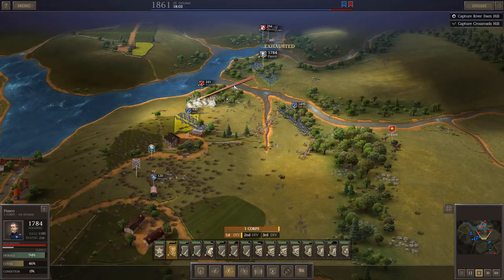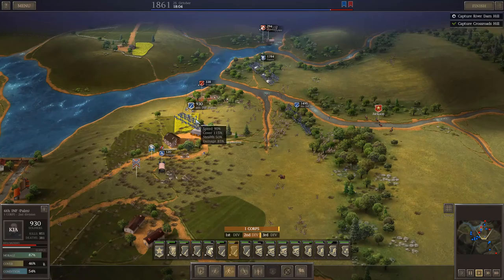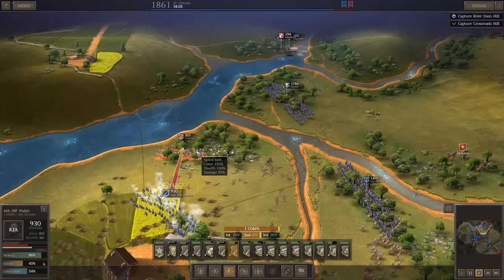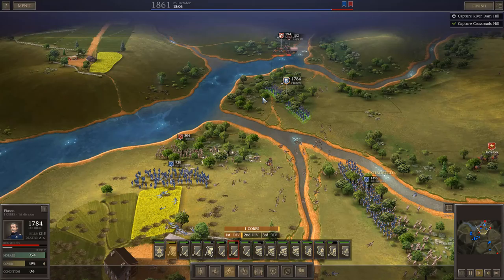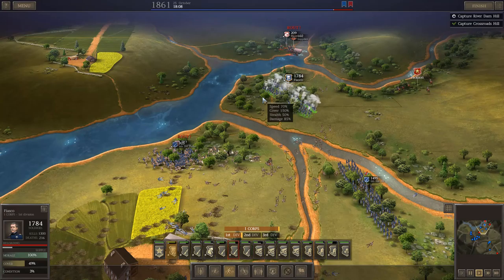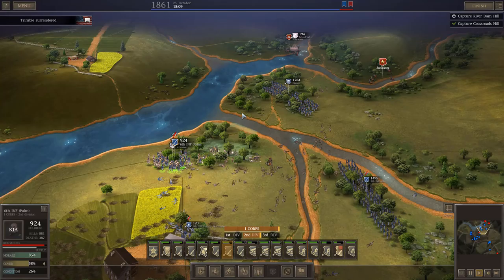Having lost the opportunity to capture Fulkerson, I decide I want Trimble instead. His officer is down and efficiency is in the tank, but I still outnumber them three to one. I send Sixth to take Trimble and move the mixed brigade Fiasco to shoot Munford out - he's in a swamp across the river, a great target. Trimble surrenders - that's fantastic.